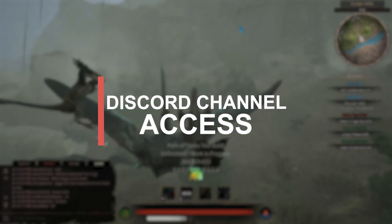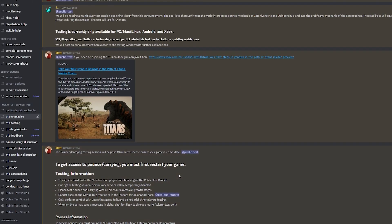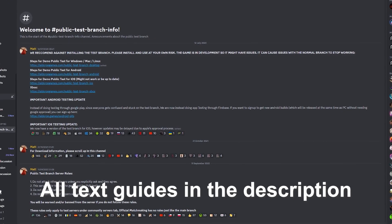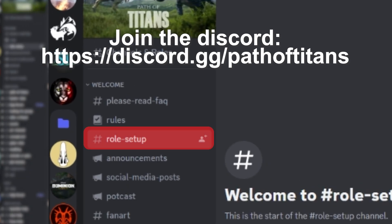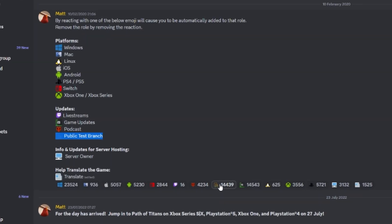Before I get into this tutorial, there is one thing I want to mention. The Discord server for Path of Titans actually has channels dedicated to the public test branch, as well as step-by-step text guides. If you want to check that out, join the Path of Titans Discord server, then go to the role setup channel in the welcome category and react to the message with the emoji for the public test branch. This looks like a little platyhistrix and you just click the reaction.